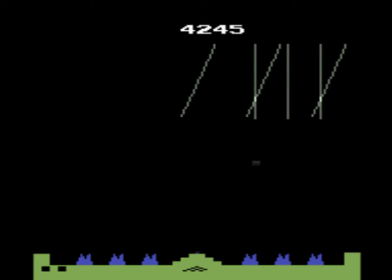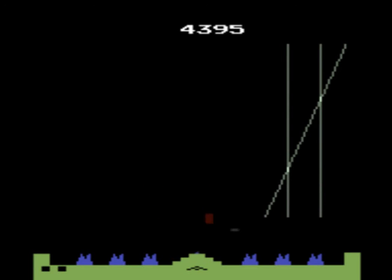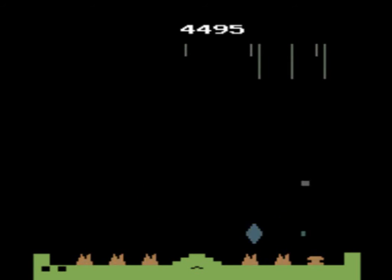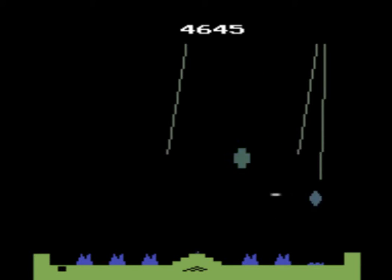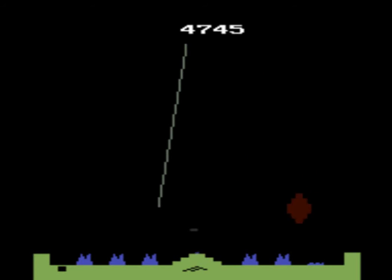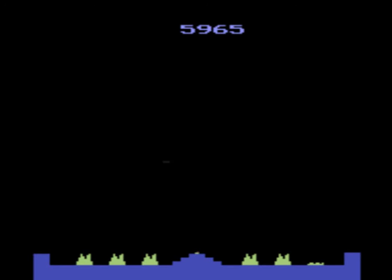There is even an easter egg on level 13. If you use all your missiles without scoring any points, at the end of the level the city in the lower right hand corner will change to RF, the initials of Rob Fulop. Rob's initials were removed in later releases of the game and then put back in during a third production run after Warner's re-releases that left out the initials.